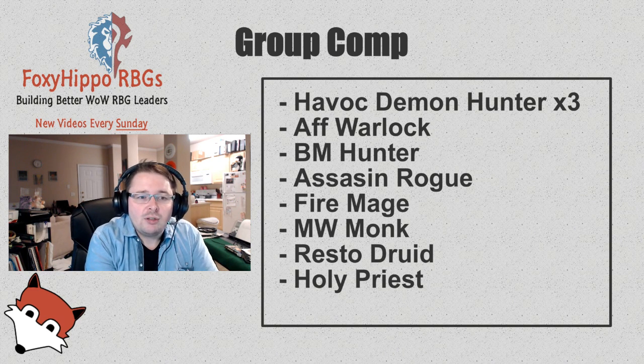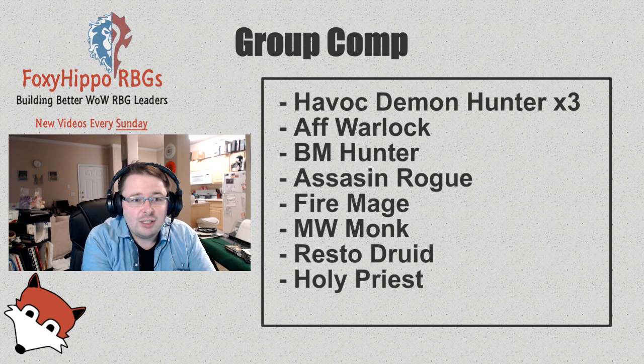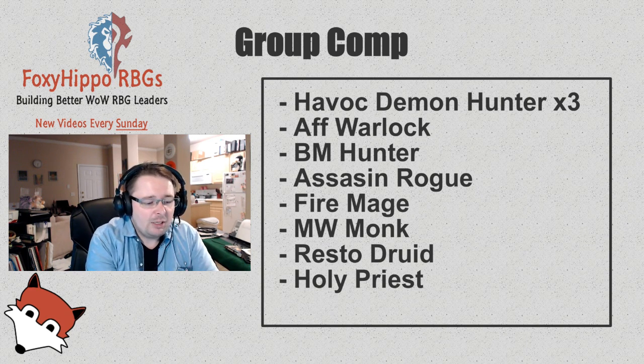The comp we put together was a Holy Priest, a Mistweaver Monk, and a Resto Druid for heals — and those are hard to find in Group Finder lately. Not a lot of people are playing heals, so once we got those, we pretty much filled in with our pick of DPS. There's kind of like 20 DPS in Group Finder for every healer you find. I'm an Affliction Lock, with an Assassin Rogue and a BM Hunter — both buddies of mine from last season.